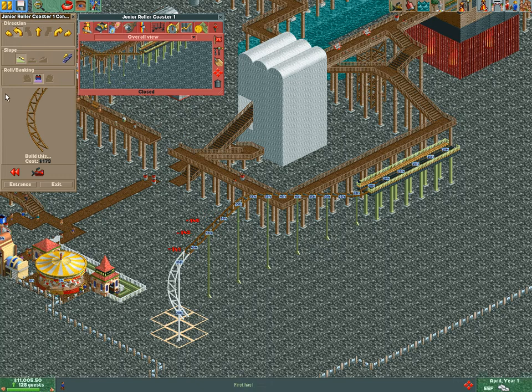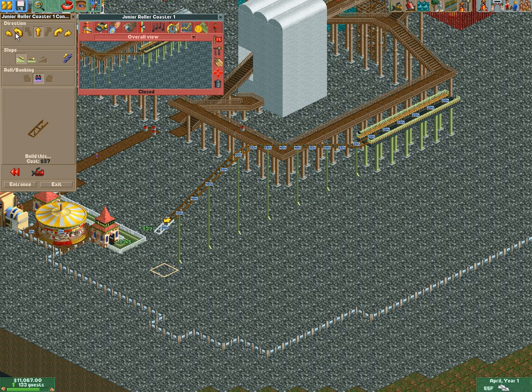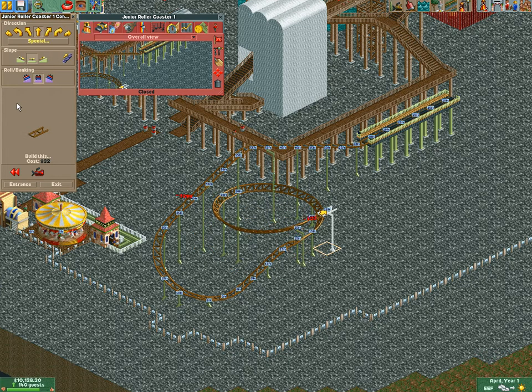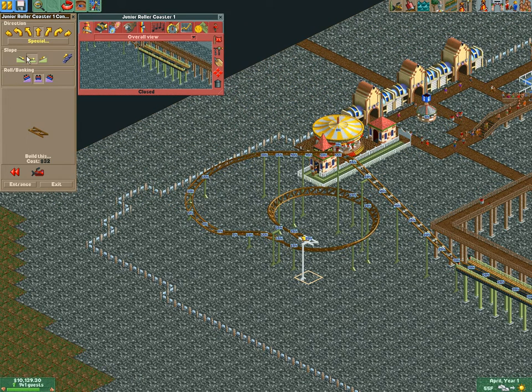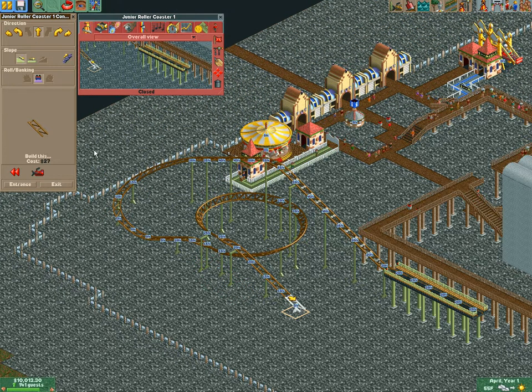We're going to dip all the way down here, then turn it right here. Then we'll go all the way back up. I think it's a good idea to do a little helix in this center area — helix up. That looks good. Then all the way back down, even though wow, it's going to have some speed here.